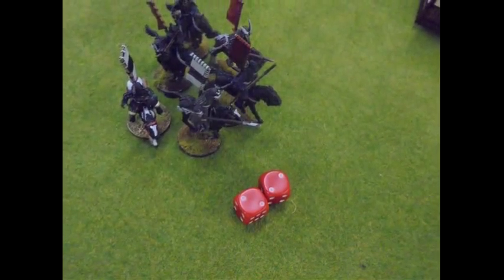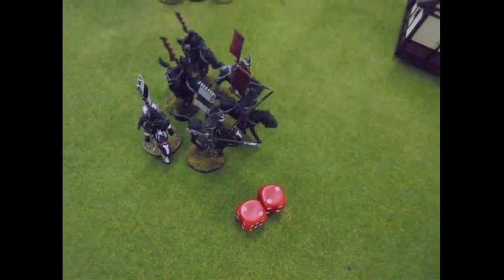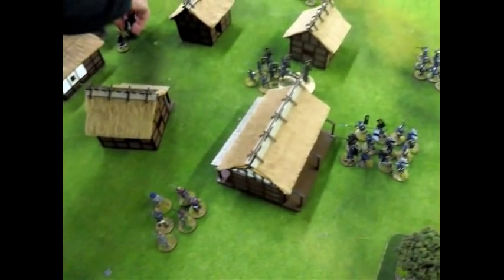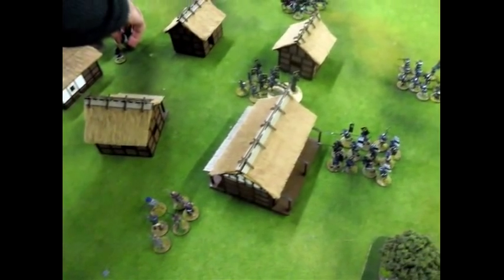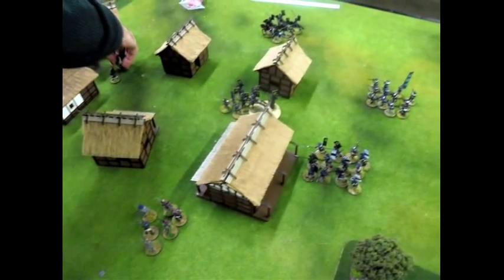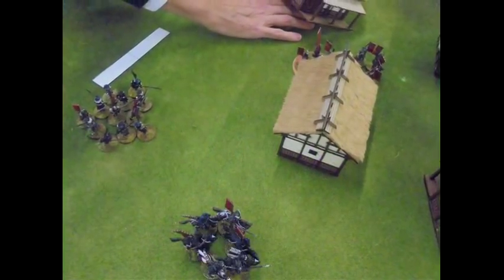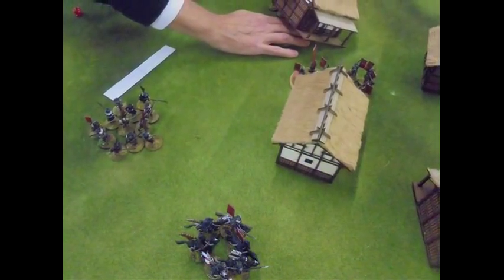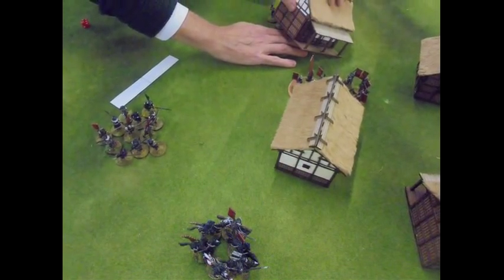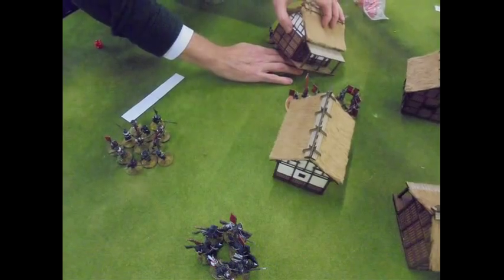Roger has a bad turn - four straight up, so they're not going to move at all. Back to me again and I'm right into the town now, starting to move up. Roger jumps into the first building - the token is hidden underneath. I don't know the value of the token. His Bidawas have grabbed it.